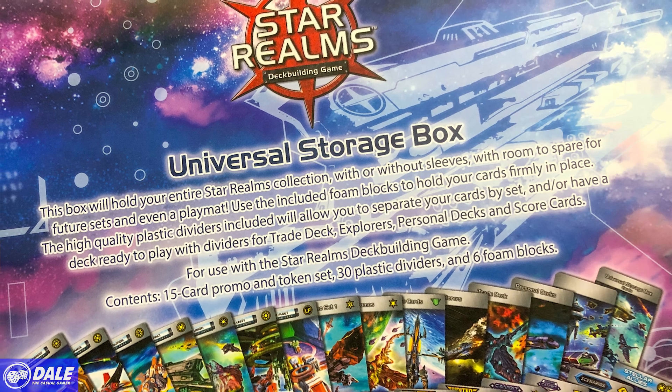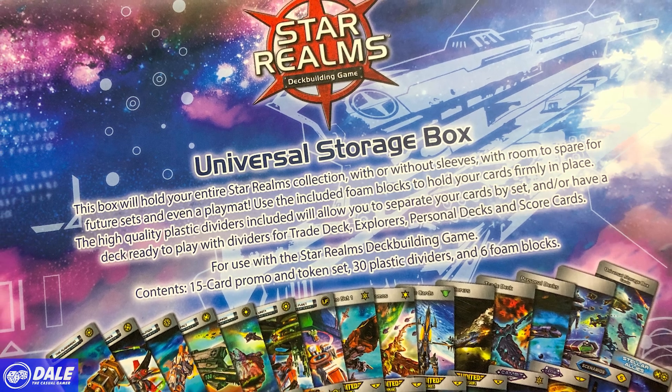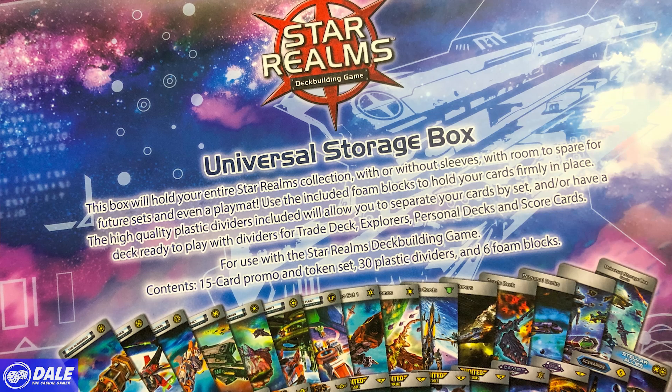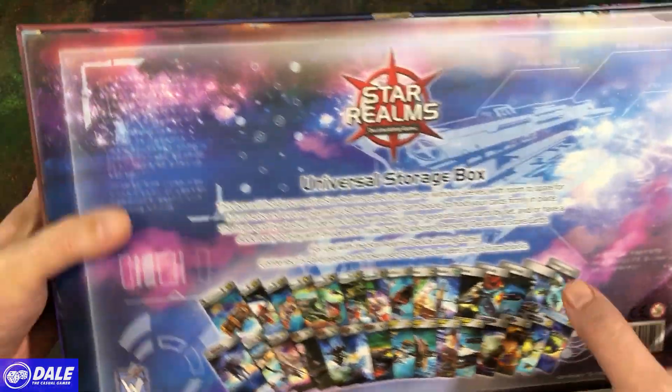High-quality plastic dividers included will allow you to separate your cards by set, and have a deck ready to play, with dividers for trade deck, explorers, personal decks, and score cards. For use with the Star Realms Deck Building Game. Contents: 15 promo cards, a token set, 30 plastic dividers, and 6 foam blocks.